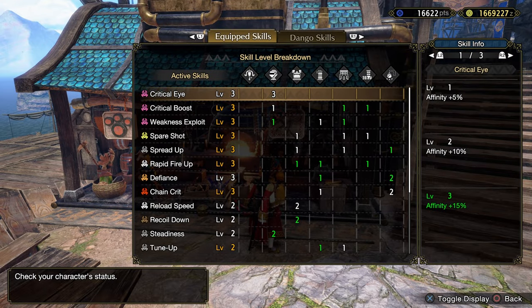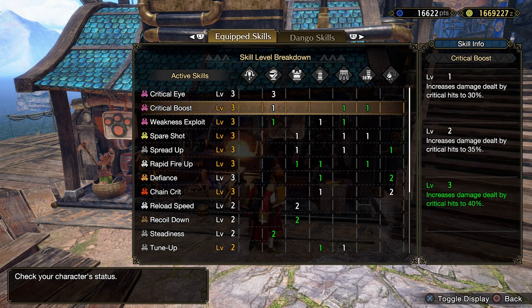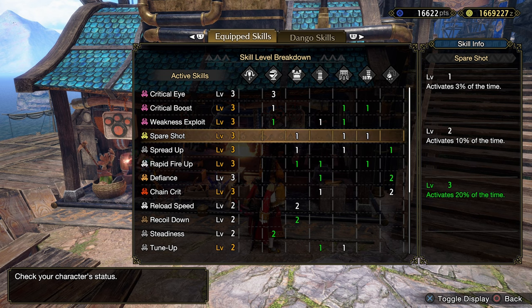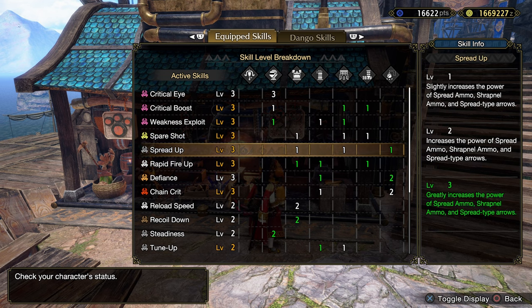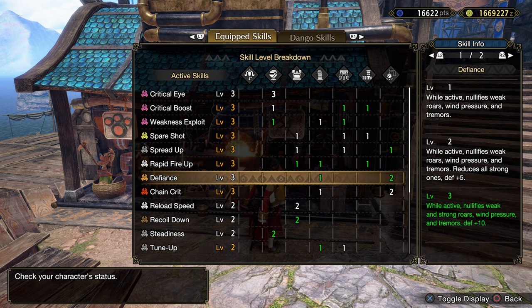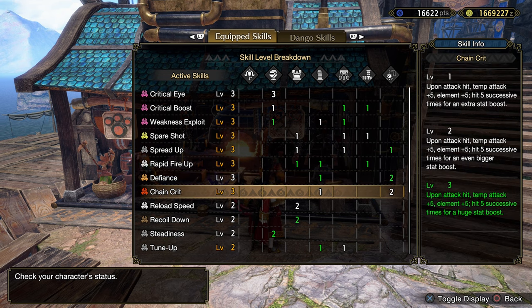This is the final skills you should have: Level 3 Critical Eye, Level 3 Critical Boost, Level 3 Weakness Exploit, Level 3 Spare Shot, Level 3 Spread Up, Level 3 Rapid Fire Up, Level 3 Defiance — as always, this will help you ignore a monster's roar — and Level 3 Chain Grid, which is from my talisman. But if you do have a talisman for Attack Boost, I recommend you use that to bring up attack.